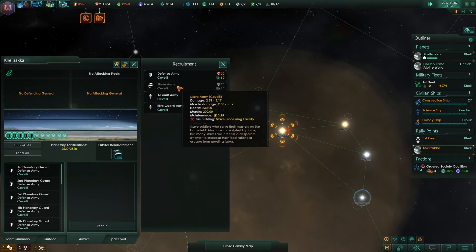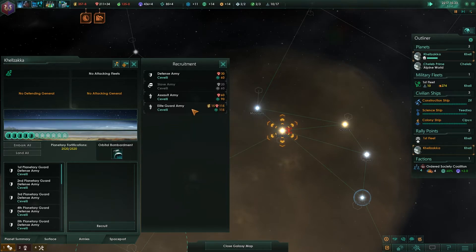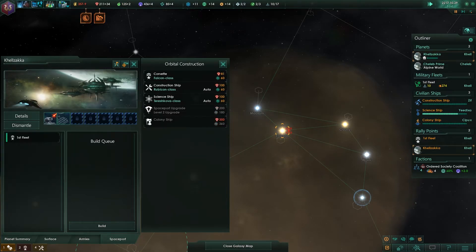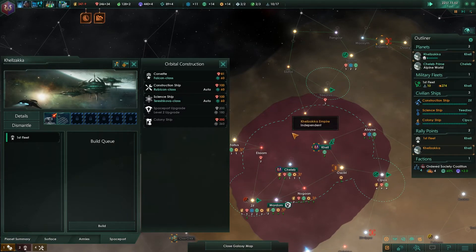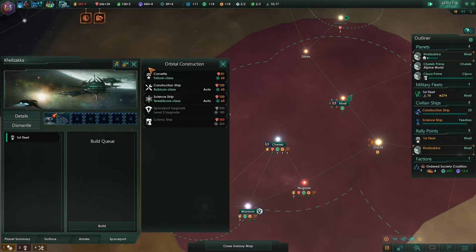I'd say we build two more spaceships. Oh look at that — slave army, never seen that before. Elite guard army — a ruler may only recruit one personal guard force. I've never seen the elite guard army. I don't think it's new, but it might be tied to our ethics because we've got an absolute ruler — a royalty, I suppose.